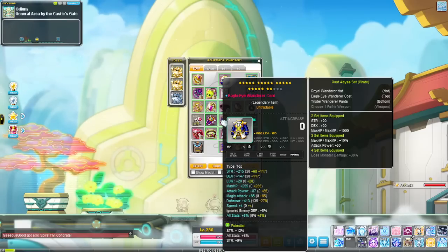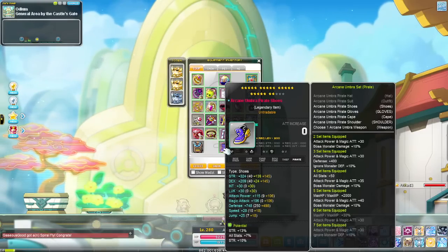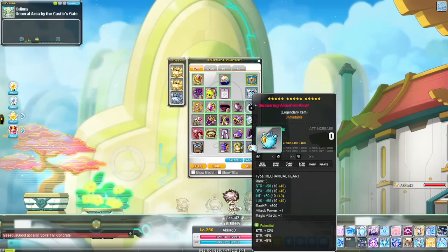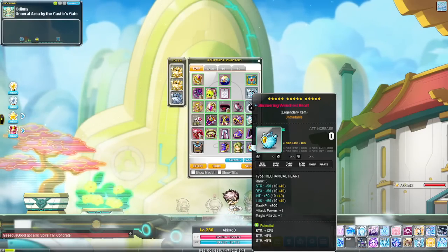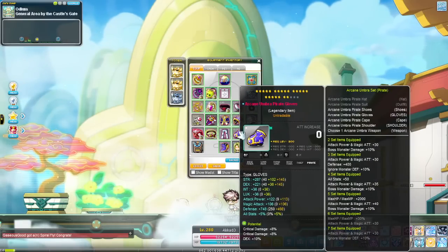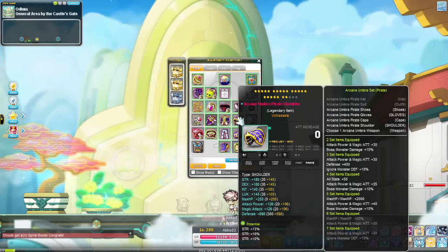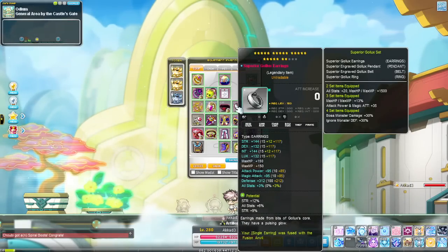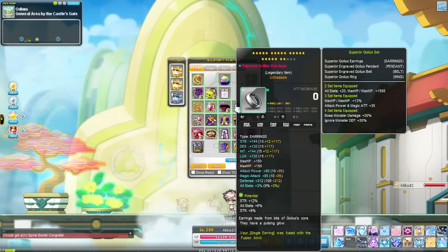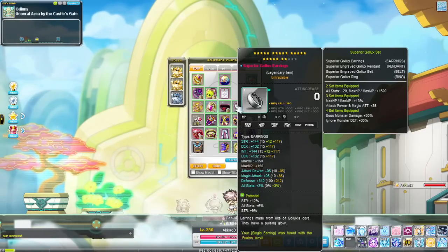Pants — same thing here. Boots — potential could use a little work, I feel like I could also improve the flame as well; 139 is definitely not that great but we'll take what we can get. Android heart — kind of just gonna be the same until I go for double primes, then it's probably gonna be the first thing I shoot for. Cape potential could use a little work but the flame is really good. Gloves — same thing, flame is pretty solid, potential could use a little work but when I finish my three lines. Shoulders — done, nothing to worry about. Earrings — could use some work, but I'm just waiting for Pitched because I'm already more than strong enough for the entire game. I'm still able to solo Black Mage on this character — 50-minute runs without any event buffs, which I think is pretty solid.